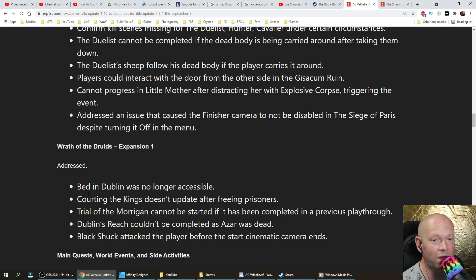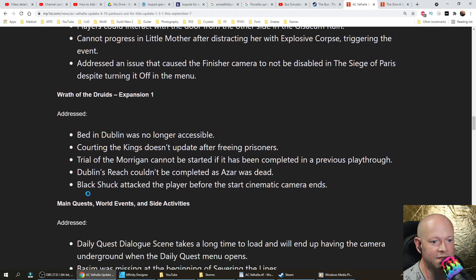Wrath of the Druids expansion fixes: addressed that the bed in Dublin was no longer accessible. Courting the Kings doesn't update after freeing prisoners. Trial of the Morrigan cannot be started if completed in a previous playthrough. Dublin's Reach couldn't be completed as Azar was dead. Black Shuck attacked the player before the start cinematic camera ends.